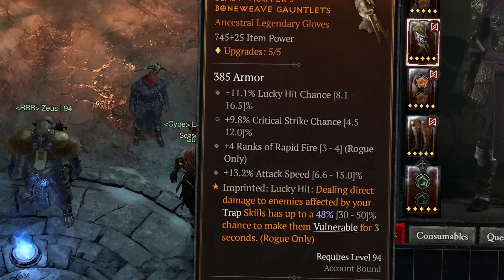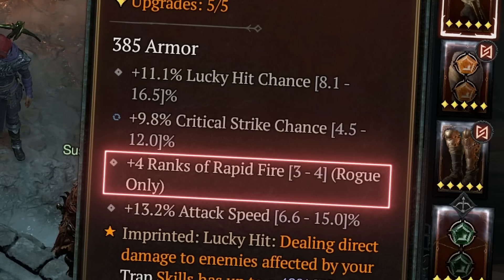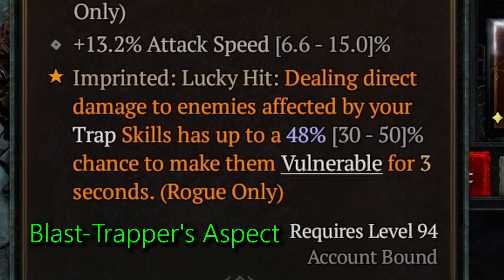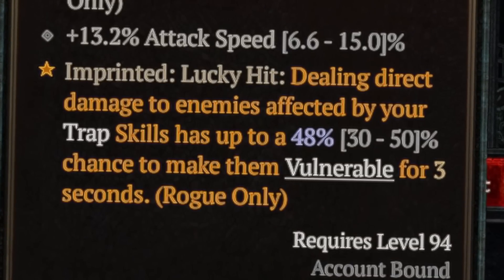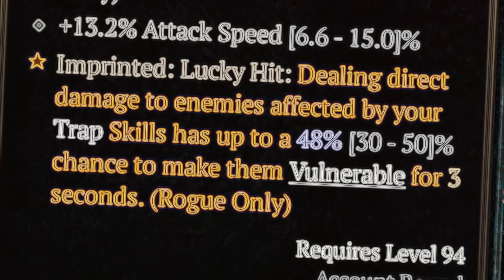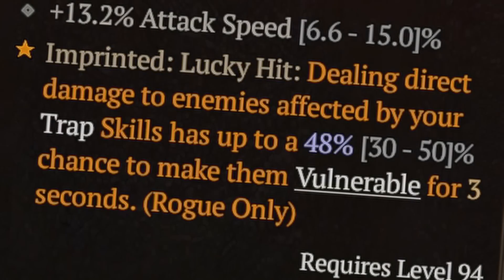For gloves prioritize critical strike chance, attack speed, but most importantly four ranks to rapid fire — one of the most important stats you can roll on any gear piece for this build. For the aspect I went with Blast Trapper, which is amazing because it gives an additional way to apply vulnerability through poison trap. We already have ways to apply vulnerability through the Exploit glyph, but Exploit only applies it for three seconds which can be short for boss fights. Blast Trapper gives another more consistent source of applying vulnerability, making it a really good aspect for this build.